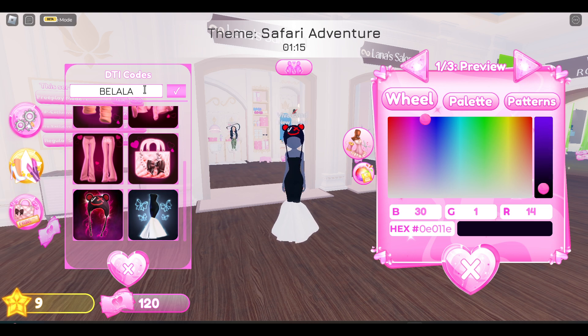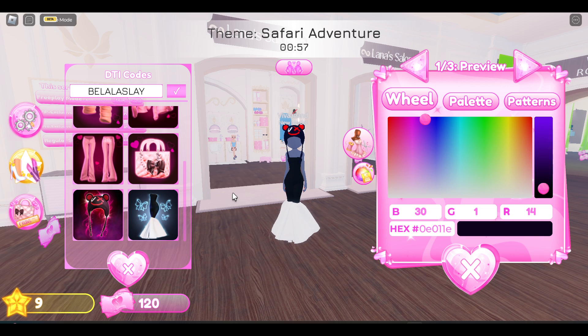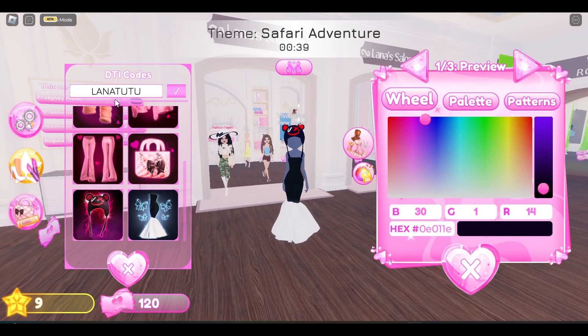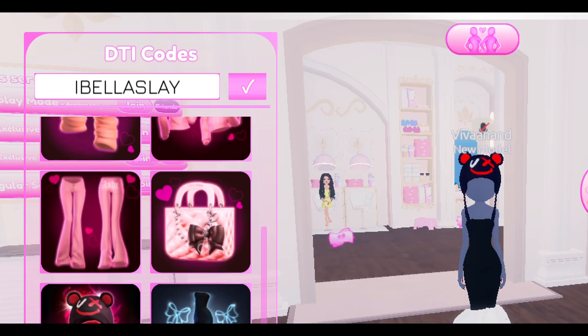The next code is BELALASLAY — B-E-L-A-L-A-S-L-A-Y. Use this code before it expires. The next code is LANATUU, and using this code you will get the white dress.